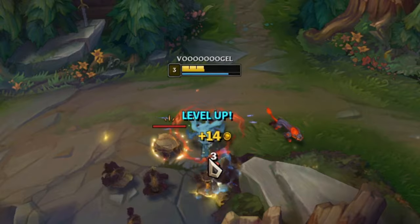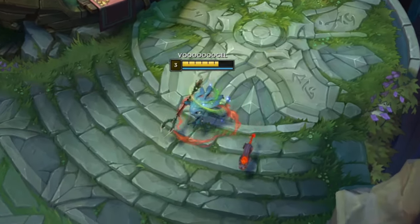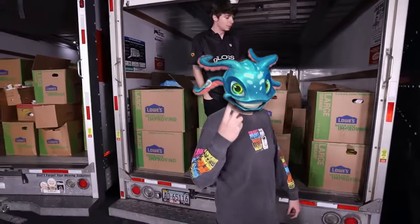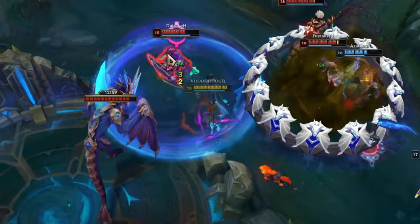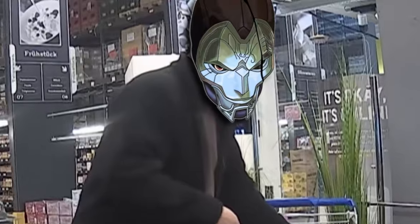This should allow Fizz to hit level 3 and unlock the last ability. Now you should go back to base with 400 gold in your pocket, and mainly because you need some HP back to be useful again. This is also the perfect time to buy items. If you are confident, you can purchase a Dark Seal to snowball out of control with a ridiculous amount of damage. The other option is buying boots, another health potion, and a control ward — for cowards like me.